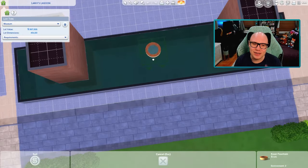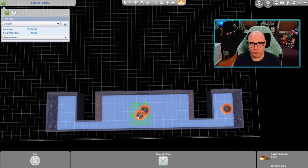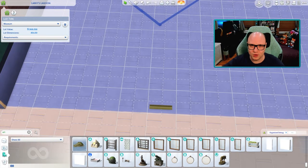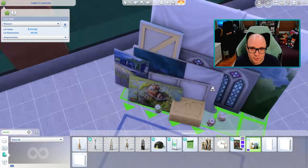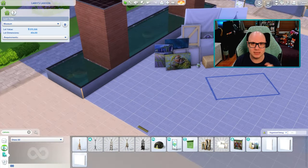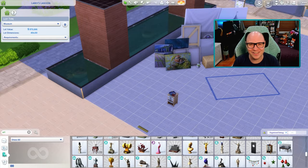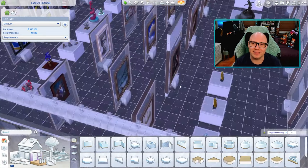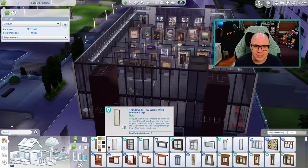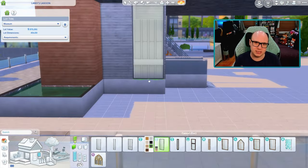In the center I knew I wanted something but didn't want it to be overpowering — I wanted you to be able to explore the other areas. I found from Tomarang, from the foreign pack, that tiger statue, and I was like, okay we're golden, we're done. After I had done everything else I knew the center needed something, and having that statue there just tied everything together.